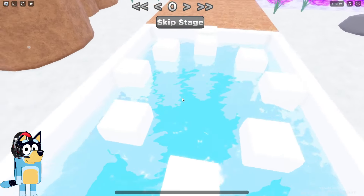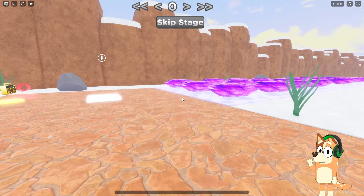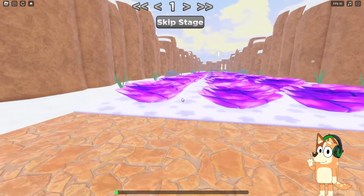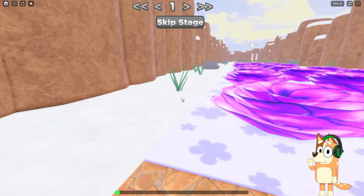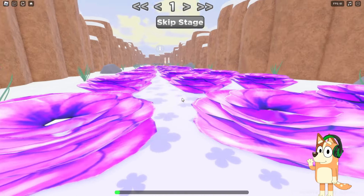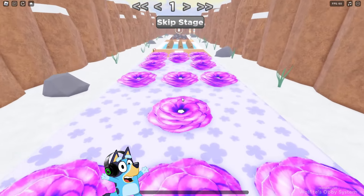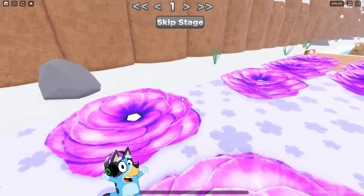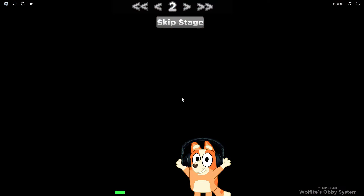It seems to me that the first task is quite easy. It seems to me that this whole game will be easy. Now let's go through this Obby with flowers. Wait, what? It turns out we were not allowed to stand on this flower floor. We need to jump on these flowers. Is this the first Obby where the main obstacle isn't lava or acid? Yes, I was surprised too when I realized this. These are capybaras in the pond.